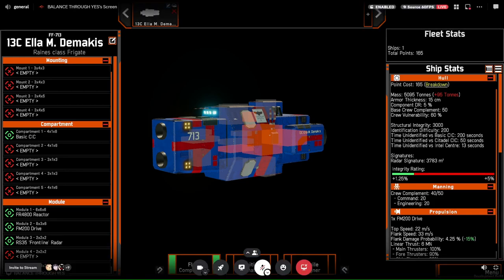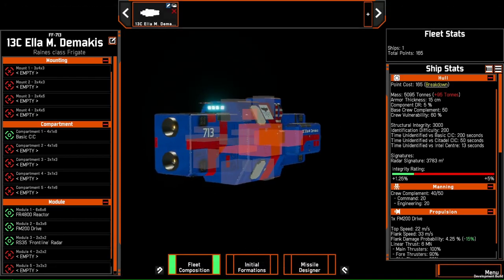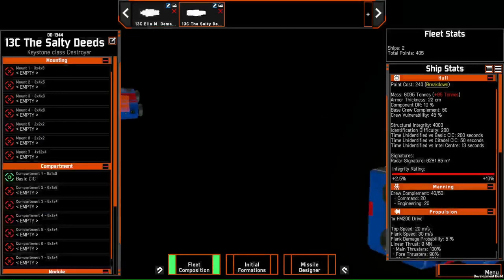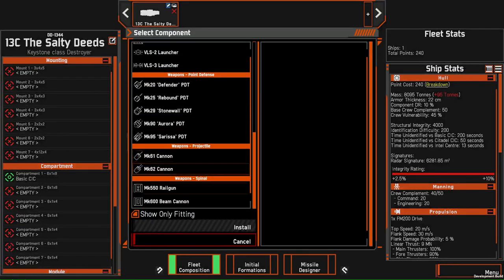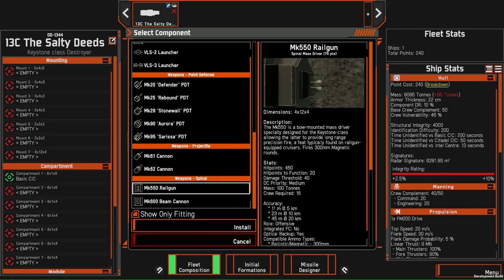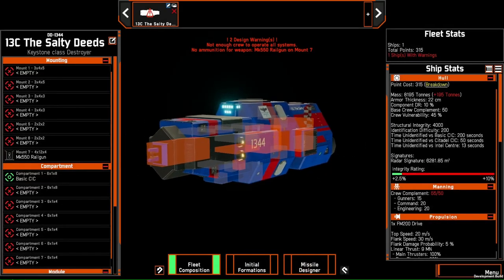With that out of the way, we'll get started with ANS. Since I'm doing this tutorial on both energy weapons and missiles for backline, I'm going to start with energy weapons. ANS energy weapons are the railgun and the beam weapon. The beam cannon is not a long-range weapon, and therefore not a backline weapon. So we will be using the railgun here as our testbed.